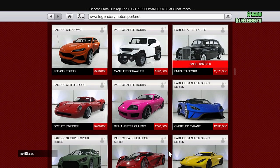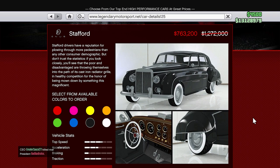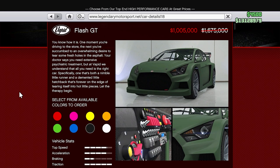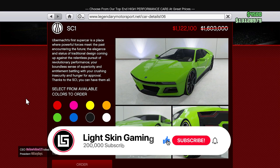That brings us into our sales of the week. Heading over to Legendary Motorsports, we'll see the Stafford on sale for $763,000, the Flash GT for $1,005,000, and the SC1 for $1,001,000. You guys can go ahead and pick those up.